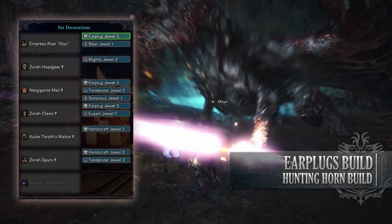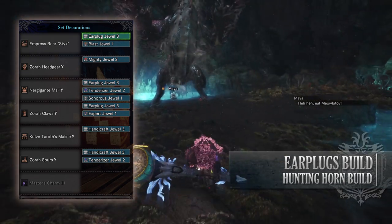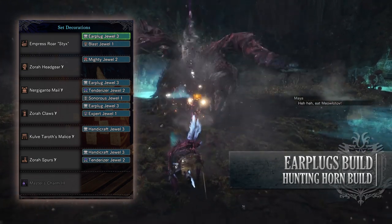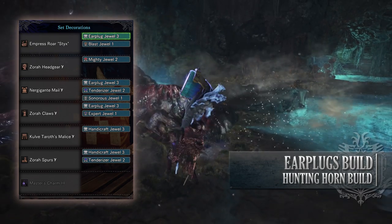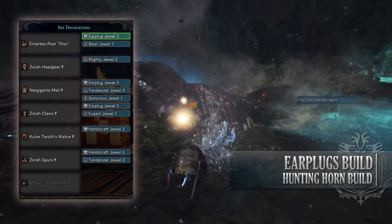As for the jewels I've gone for a mixed bag. I've gone for Earplug Jewels to max out the Earplugs rating, Tenderizer Jewels to max out Weakness Exploit, a Mighty Jewel for some Maximum Might, Handicraft Jewels for extra sharpness, an Expert Jewel to max out Critical Eye, a Blast Jewel to max out the Blast Attack of this build, and a Sonorous Jewel for that Horn Maestro skill.